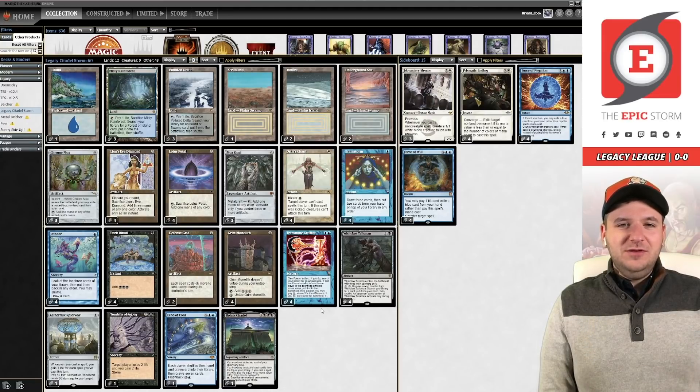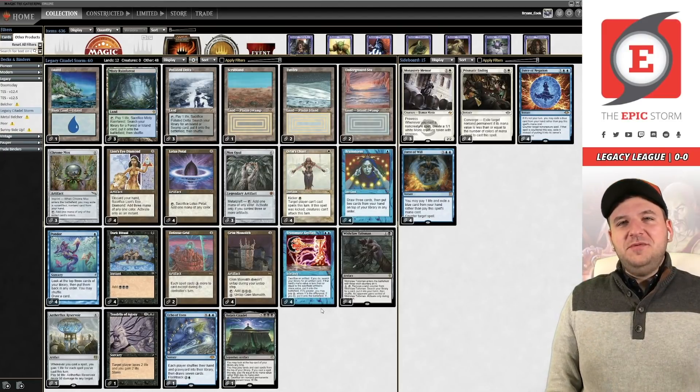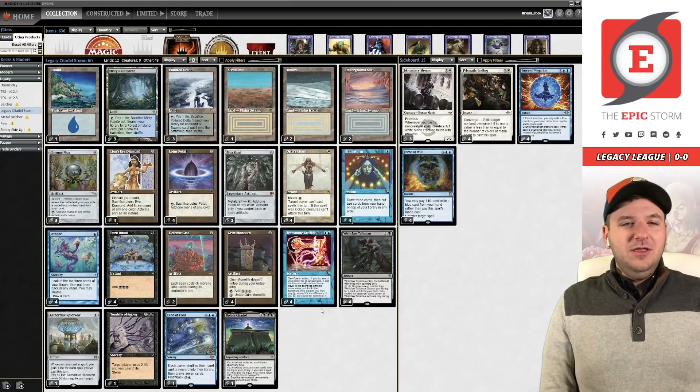There isn't a direct synergy between Transmute Artifact and Wishclaw Talisman in the way you might think — you can go get it since it's an artifact, but you can't activate the Wishclaw Talisman and then transmute it, or cast Transmute and then activate the talisman. Transmute Artifact is a sorcery so that doesn't work. In a wild world you could transmute for Wishclaw to get Orim's Chant or Echo of Aeons.